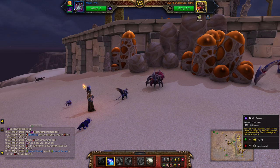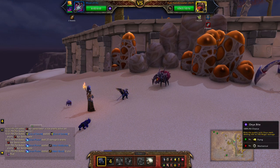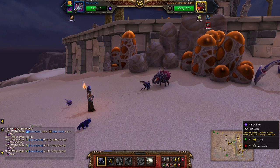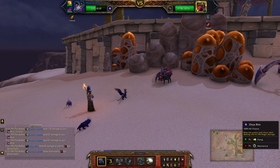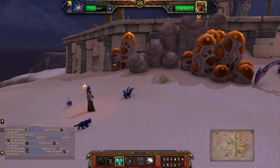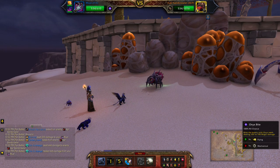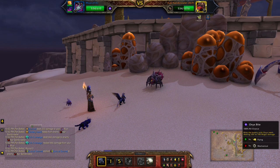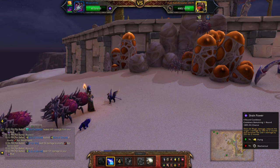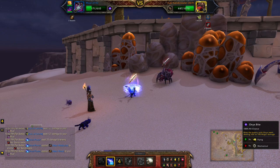Using drain power to start, then onyx bite. I'm going to bite again because he does do that burrow, and then I'll use life exchange. Then onyx bite, drain power. Basically going to play this one until it's dead.